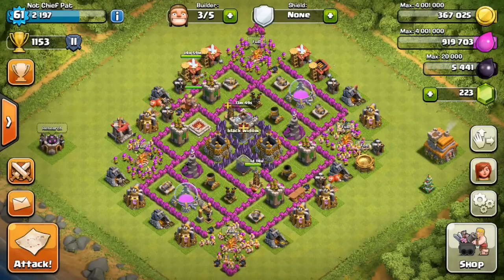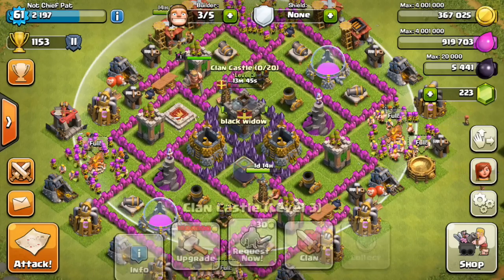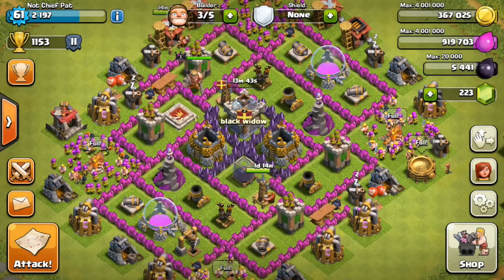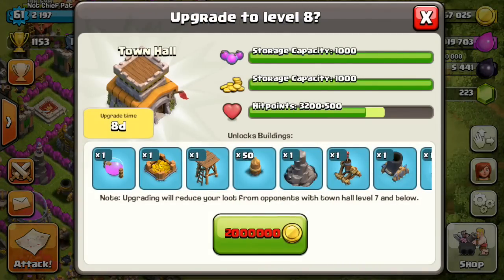What is going on guys? My name is Patrick, aka ChiefPat, and today I'm bringing you guys the next episode of my Let's Play Clash of Clans series. So you can see I joined a new clan, the Black Widow. I'm going to go ahead and tell you guys about what I'm going to upgrade today, and that's actually going to be my Town Hall up to level 8.